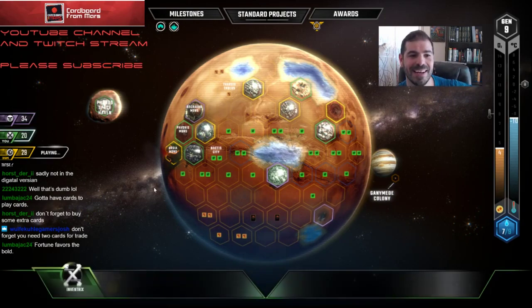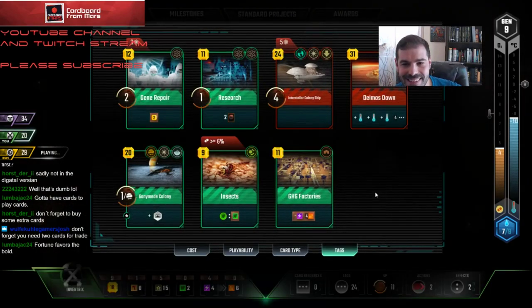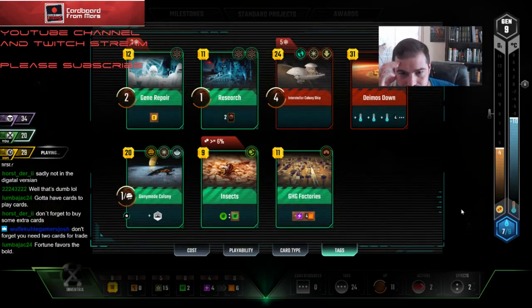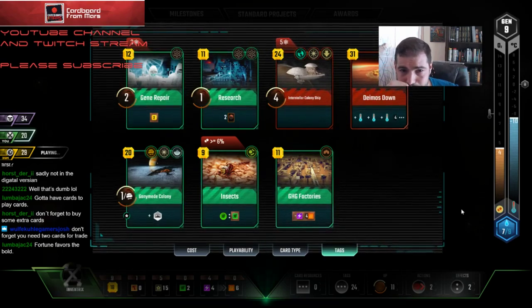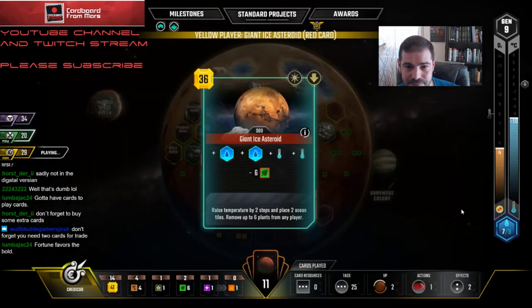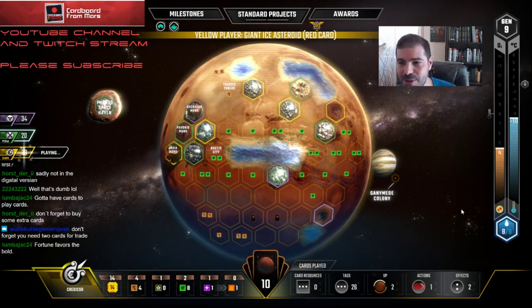He's up by 14 on me right now in terraforming — I haven't done anything. I do have Interstellar Colony Ship, which is a freebie for me, so I've got a lot of points there. He's going to hit the other guy's plants, and then I'm going to get the bonus on that Ocean placement. Plant Conversion — oh, but he's going to get it right now! What a fight. He got Terraformer. The yellow guy's going to quit. Alright — because I'm about to hit his plants.